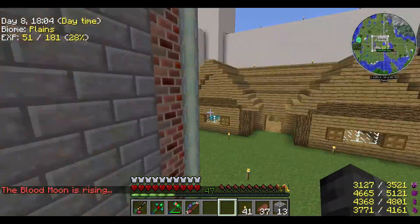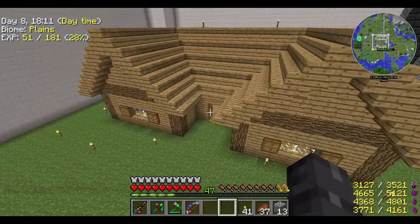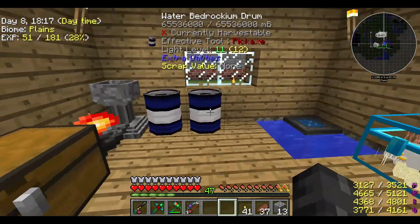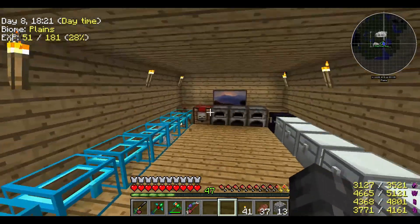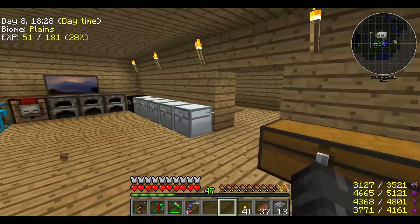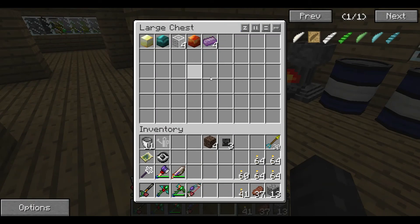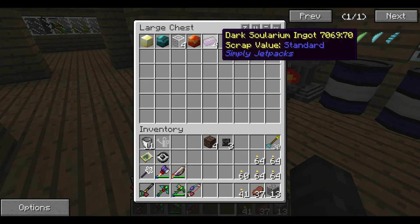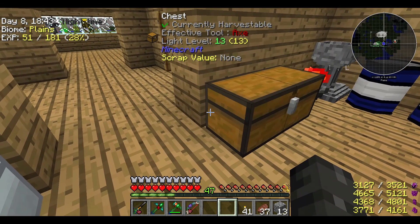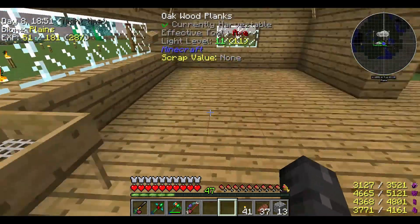I don't think I've shown you guys around the new base yet, so I'll do that now. This is my house — it's got my chest room with all my crafting tables, furnace, and all my stuff. Pretty nice, I really like it. And this is like my quest chest for things I want to do next — here's some stuff we need for the Philosopher's Stone and the mini transmutation table. Over here is my bed and some of the Tinker's Construct stuff.